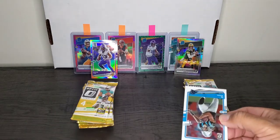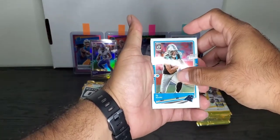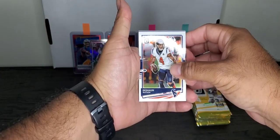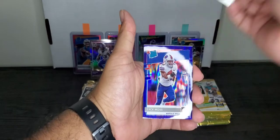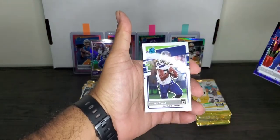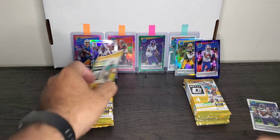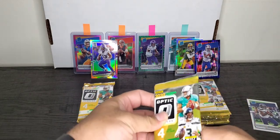Pack number two for Walmart, and I see a Purple in here. Hopefully it's another Rated Rookie. DJ Moore, Deshaun Watson — he has no team yet. Buffalo Bills Rated Rookie, it is Zach Moss. Another Rated Rookie, DJ Dallas. Not bad. Honestly, I think Walmart has the slight lead, but still early.